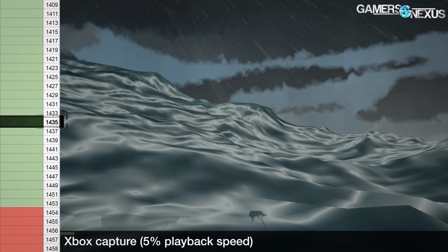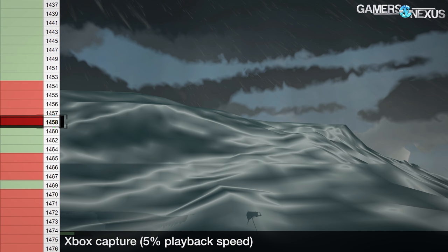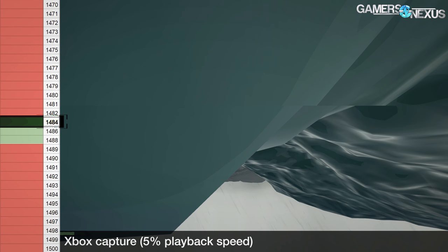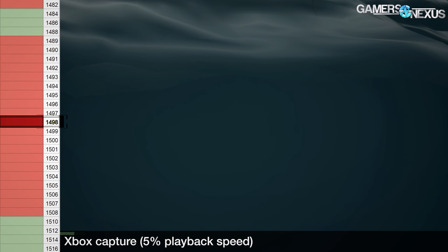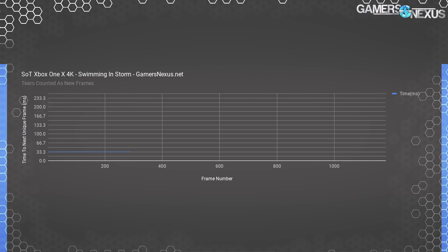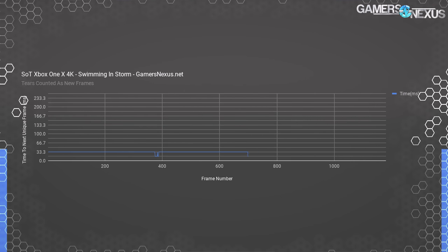Tearing can be seen in the charts where frame times dip to 16.7 milliseconds. Frame tearing is functionally the opposite of stuttering. At a 30 FPS target, frame-to-frame interval should be 33 milliseconds; at 60 FPS it's 16.667 milliseconds. If the GPU can't prepare a frame in time to hit the 33ms target with V-Sync enabled, it replays the previous frame — causing a stutter. What we're seeing here is the opposite: a tear. These happen when the GPU completes frames out of interval, pushing out runt frames and rendering out of V-Sync refresh intervals. In the storm test chart, occasional dips to 16ms frame times are indicative of those tears — the frame looks delivered faster, but quality is lower as a result.